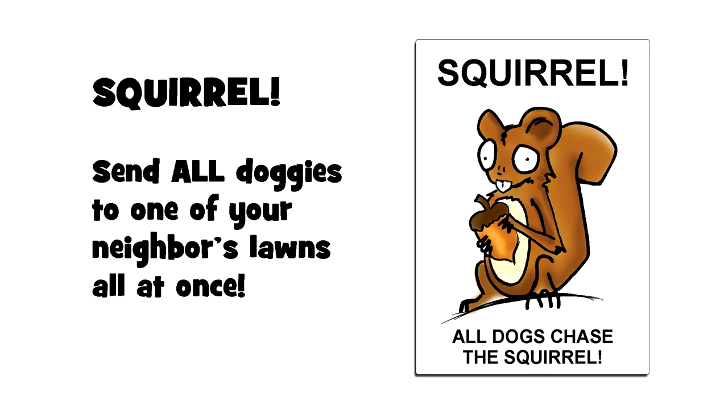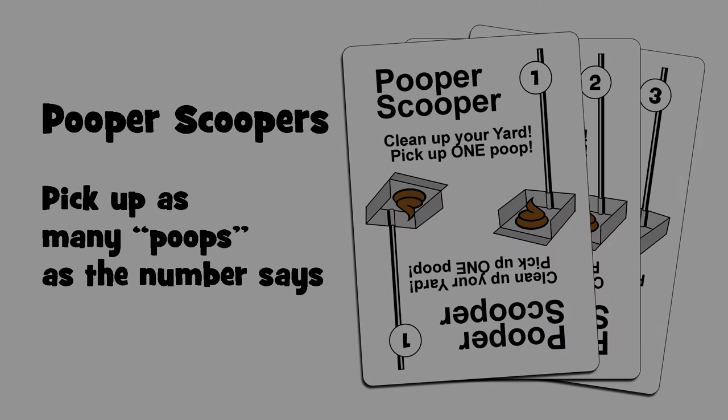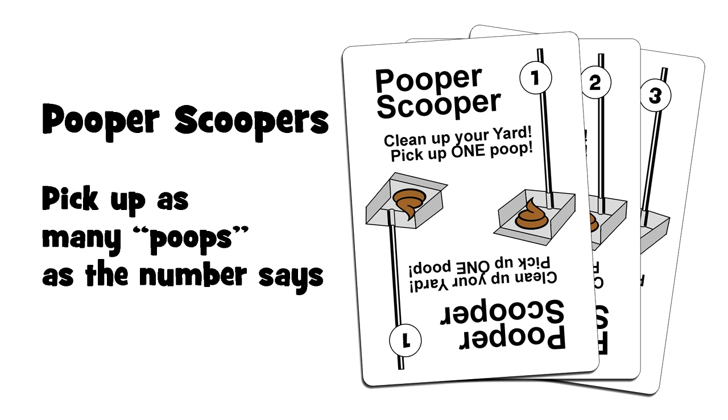Squirrel: play this card by setting it on the discard pile, then pick up all the doggies and place them all on one neighbor's sidewalk spaces. Do the best you can to distribute them evenly — it's okay if you place more than one doggy on a single space. Don't forget that spaces in front of fence cards are also sidewalk spaces.